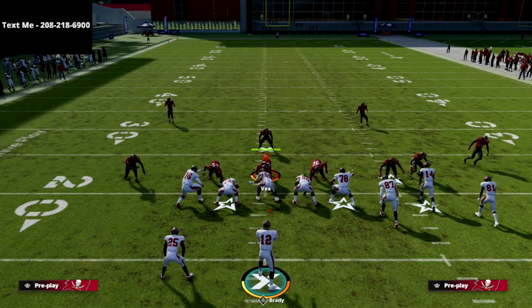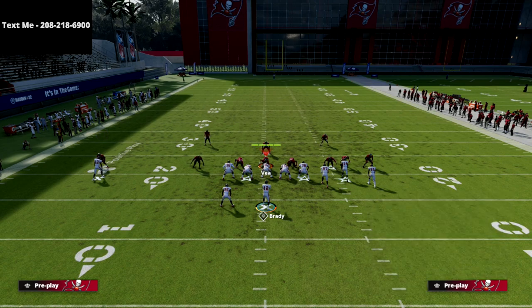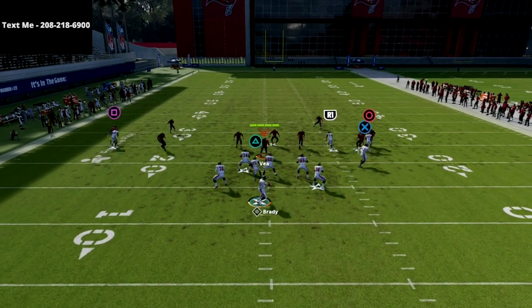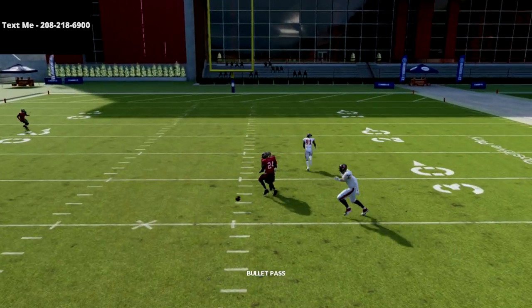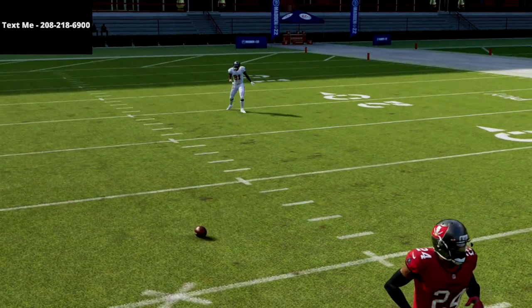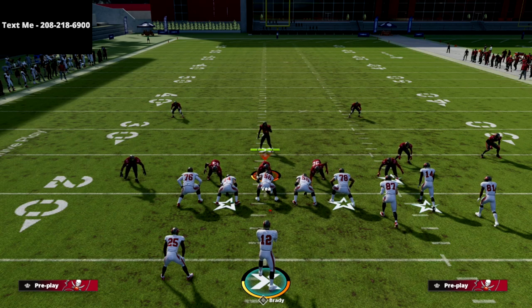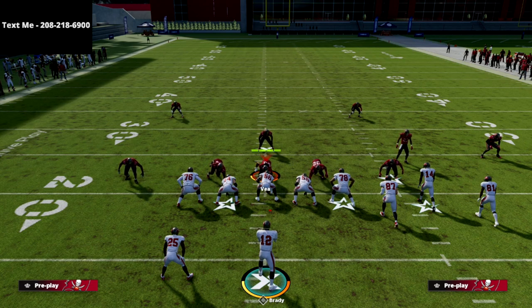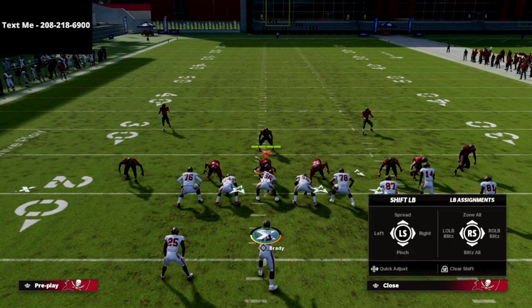So how are they gonna combat that defensively? The first adjustment people are gonna start using — especially when they figure this out — is putting their corner on the right side into a deep half zone. That deep half zone is going to run straight up the vertical seams and actually take away both streaks with one zone coverage concept. Another adjustment you'll see is inside quarter on the inside guy, but in this coverage this play will still work. They may also go to a cover four drop, which we'll cover as well.